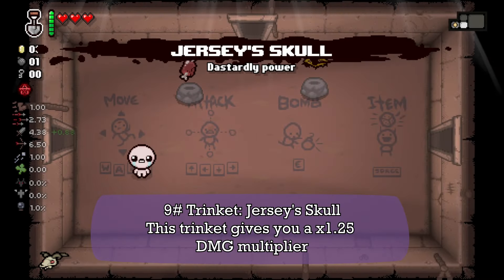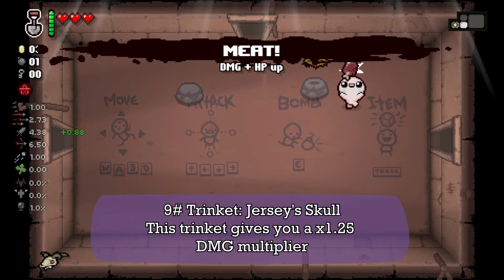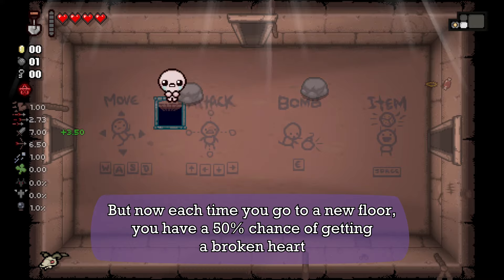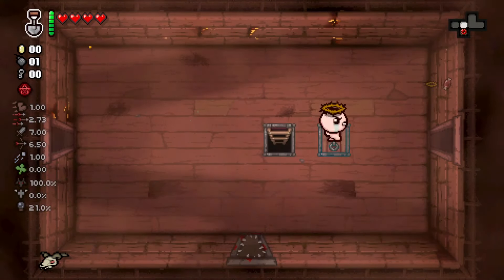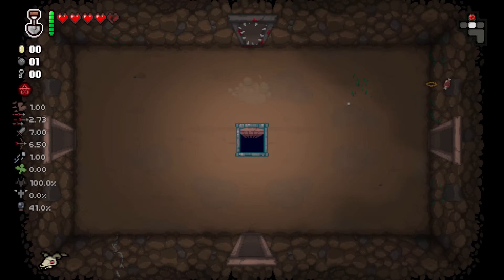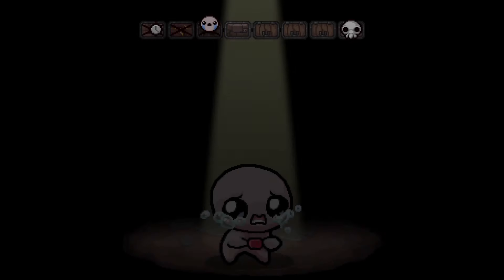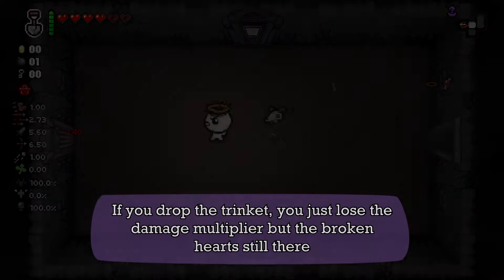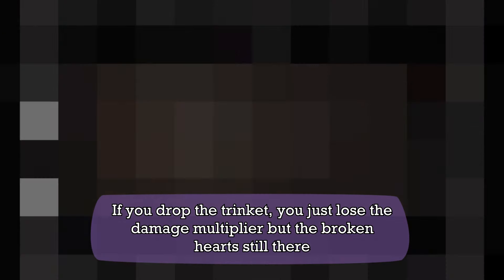Next we have the Jus' Skull. This trinket can give you a 1.25 damage multiplier. But each time you go to a new floor, you have a 50% chance of getting a Broken Heart. Each time you get a Broken Heart, you are going to hear this laugh. If you drop the trinket, you lose the damage multiplier but the Broken Heart is still there.